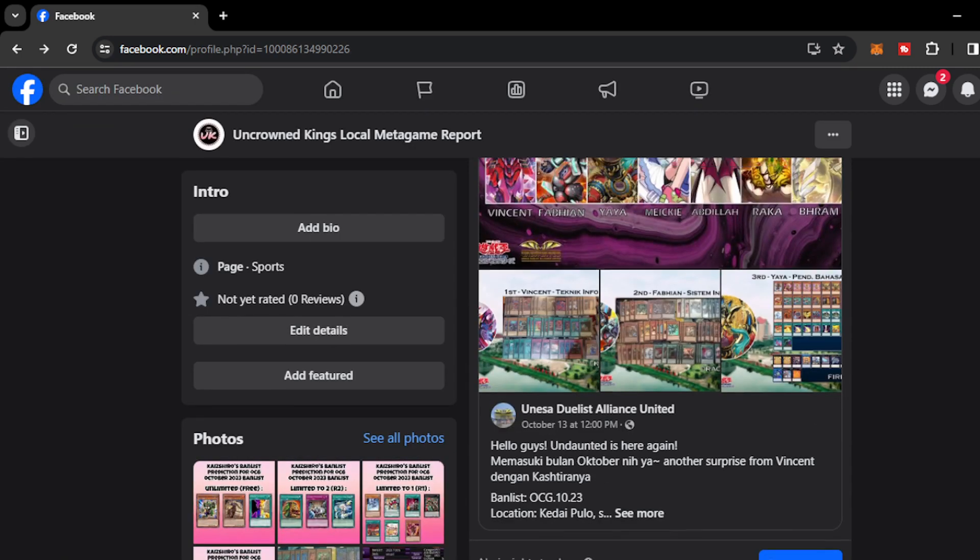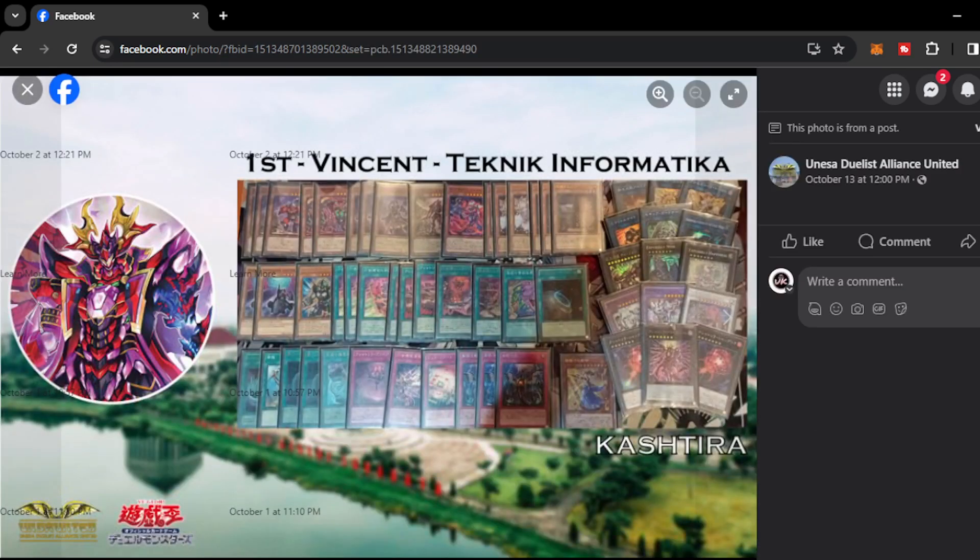Moving on, we have UNESA Duelist Alliance United. First up we have Kash Dira — a quite unusual sight because Kash Dira hasn't been doing really well lately. The deck fell off the metagame because it has lost so many key components. I think this deck is still good at locals level and lower-tiered competitions, but I don't see it tapping on big events unless the format revolves around the graveyard. Of course, Arise Heart can definitely halt graveyard-mechanic decks on the format.